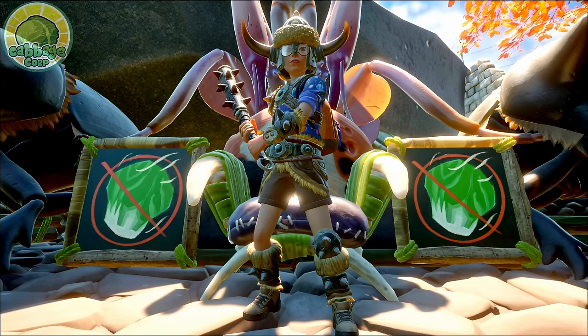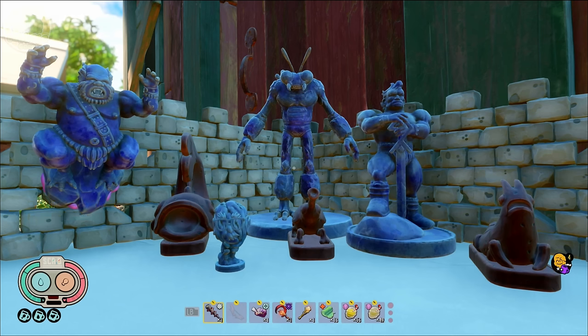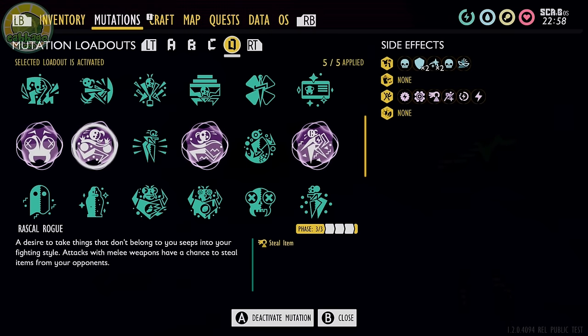Hey everyone, I'm thatoneguy4never. In my last video, I showed you how to find 7 OP statues, which unlocks the god-tier new mutation called Rascal Rogue.